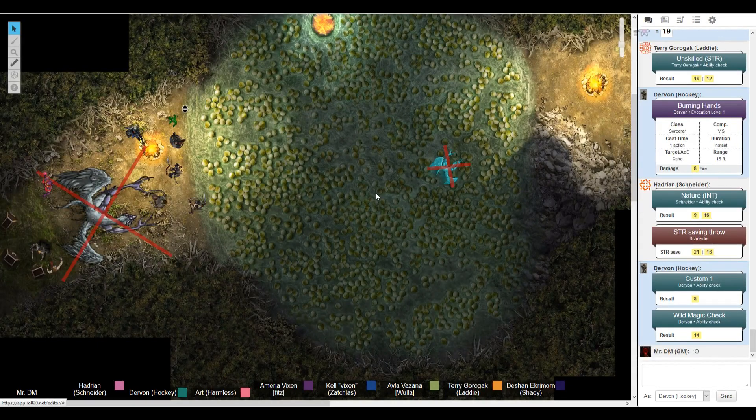Restoration potions basically restore your spell slot by three. What level? Good question. Maybe do it like source points — one potion can restore three level ones, or one level two, or something like that. So one potion restores either three level ones, two level twos, or one level three.